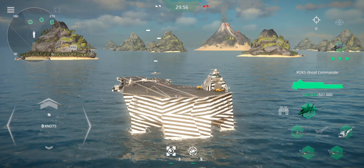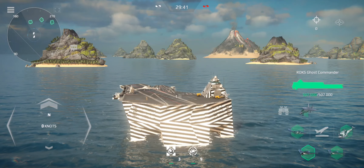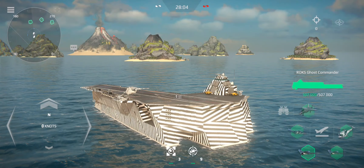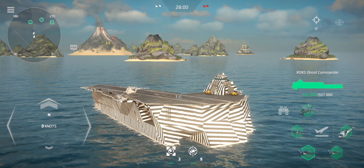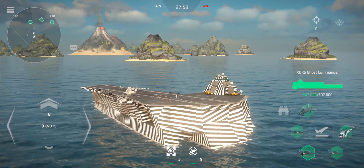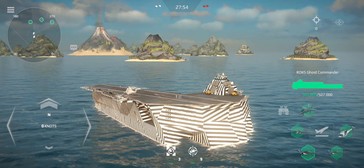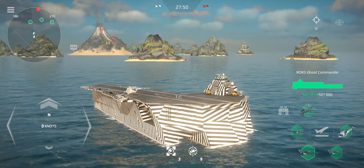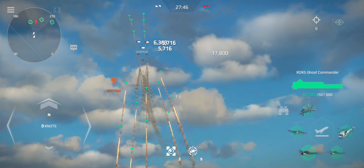A flight deck, Ghost-31 on takeoff. Deny enemy advantage of access to electromagnetic spectrum.